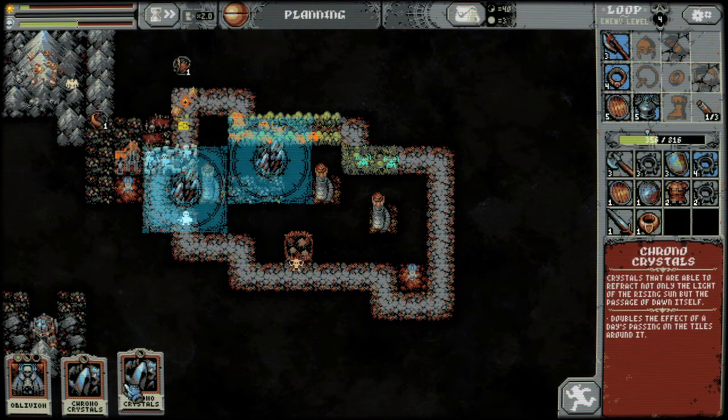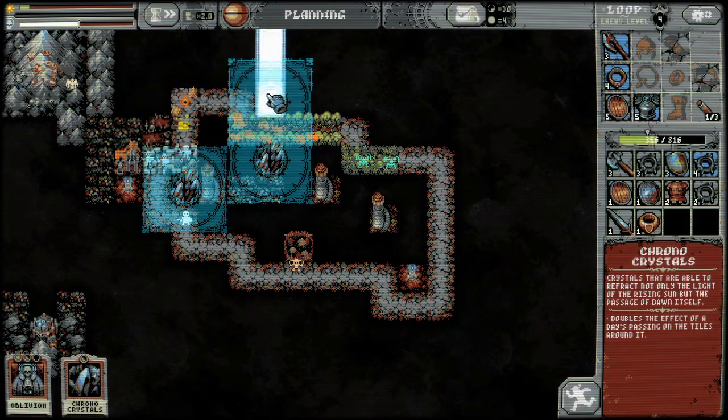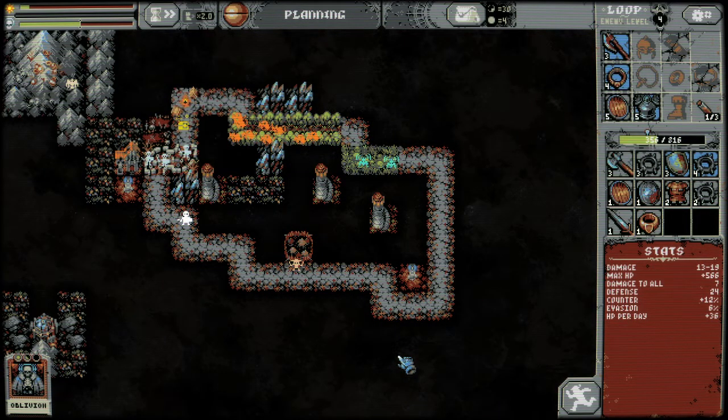I'm missing one tile, so we'll have to wait for next time until we get another rock tile. We're just going to really chrono-crystal that up there, because we want as many ratwolves as we can get.